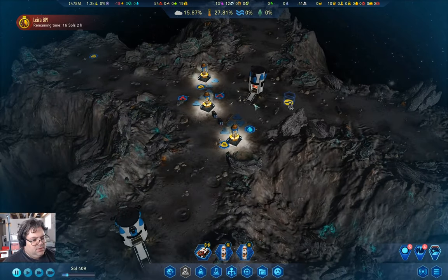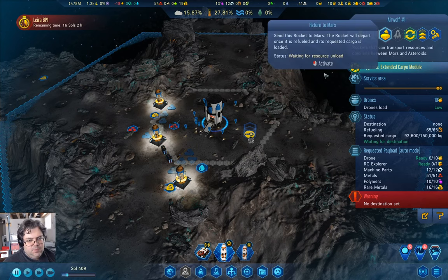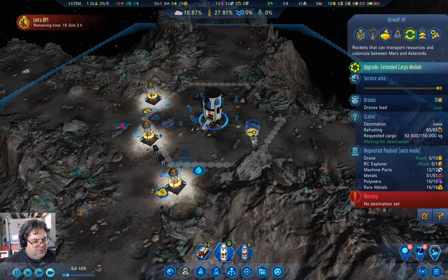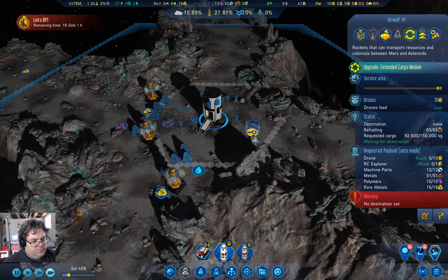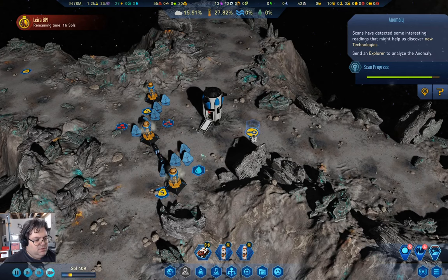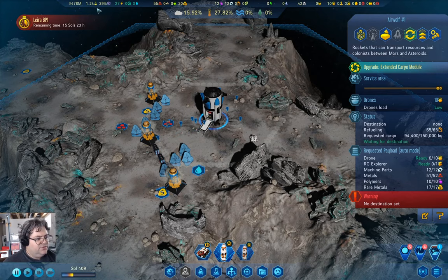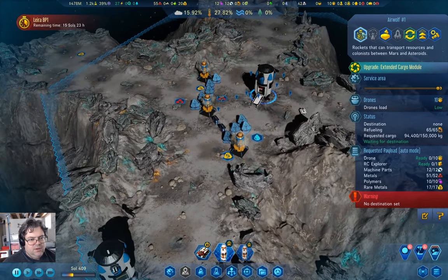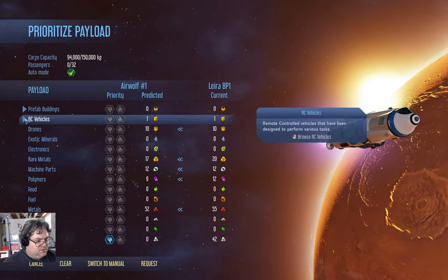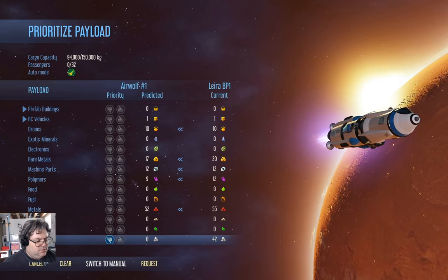We've got a fair chunk of payload there. Let that get done. What's on here? Seventeen rare metals, bunch of metals. We got four thousand research from that one. Now let's go in here and edit the payload. We'll go down here and edit the payload — manual. We're going to grab the Explorer and bring that back. Is there anything else we can bring with us?